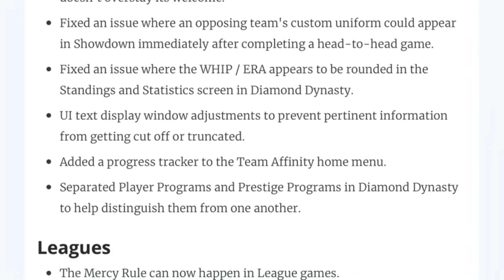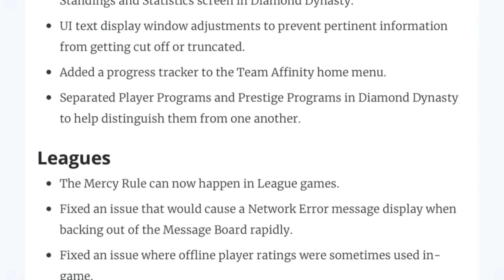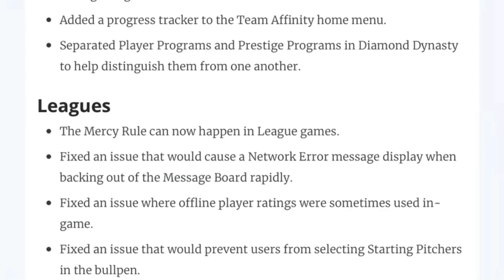Fix an issue where WHIP slash ERA appears to be rounded in the standings screen for Diamond Dynasty — that's a pretty minor thing. UI text display window adjustments to prevent pertinent information from getting cut off or truncated — always good. Added a progress tracker to the team affinity home menu. Not sure exactly what that one's going to mean; maybe it'll be a bar showing how close you are to your favorite team's rewards. I guess we'll see when this comes out.